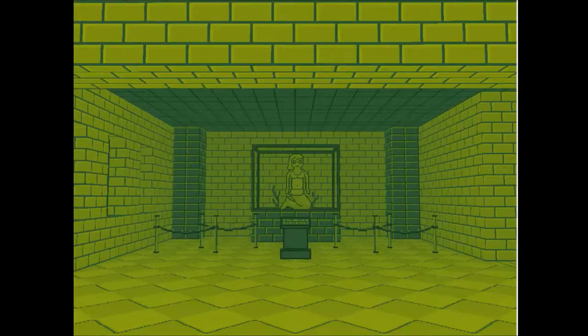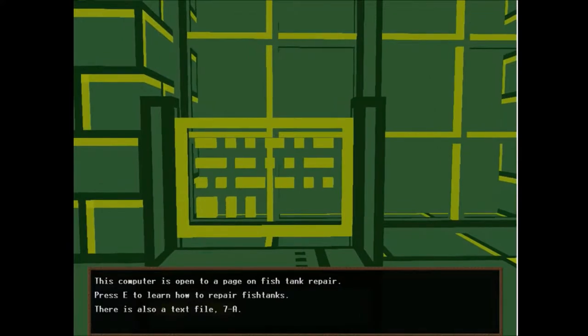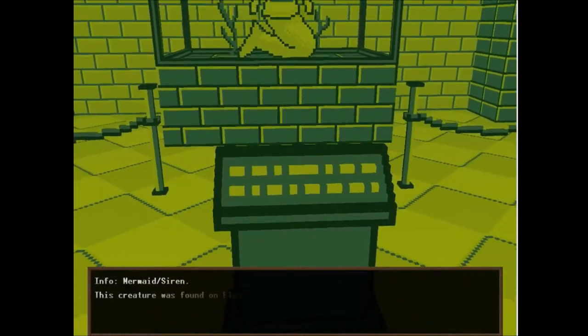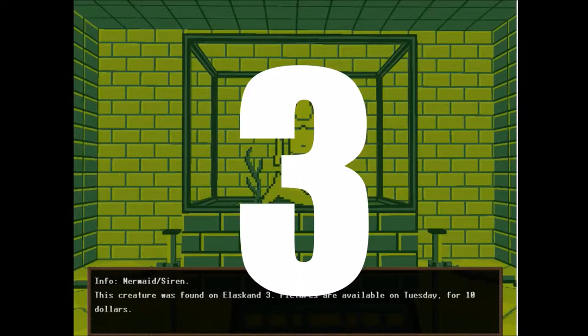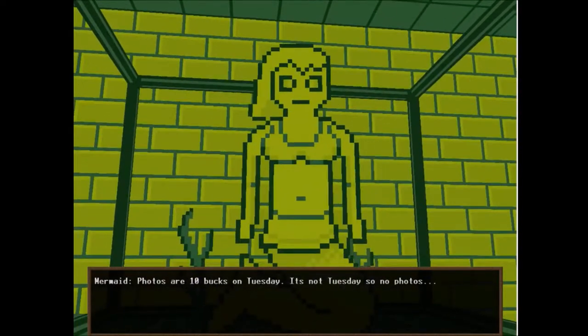I'm having trouble remembering the layout. That's a mermaid. Computer is open to a page on fish tank repair. Press E to learn how to repair fish tanks. There's also a text file: 7A. Mermaid slash siren — this creature was found in Alexand7. Pictures are available on Tuesday for $10. Warning: this creature is a hybrid of a mermaid and a siren. Do not pass the ropes. Do not approach the tank. Sirens are a class 3 hazard and should be treated as such.